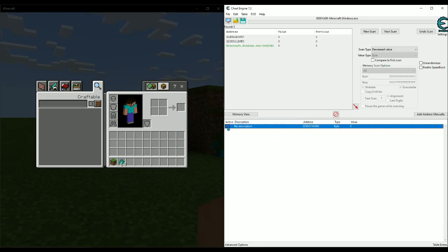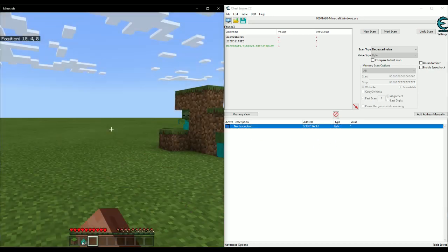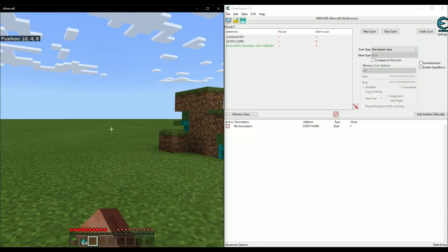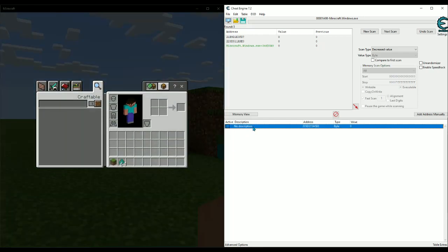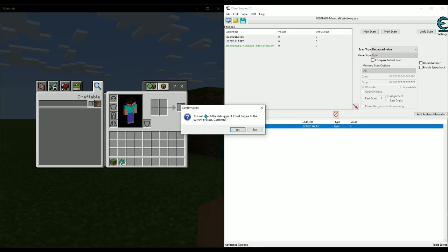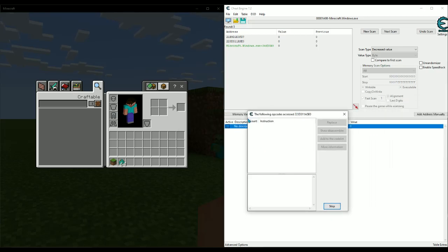Now we know it's this address. We're going to make a toggleable Cheat Engine script. With the value frozen at zero, when you click in game you can see there's an instruction constantly trying to edit and change it back to zero. Right-click the address and select 'Find out what accesses this address' — it'll show everything that accesses it. Click Yes to attach the debugger to the process. The window will be blank at first, but when you click, addresses will start popping up.